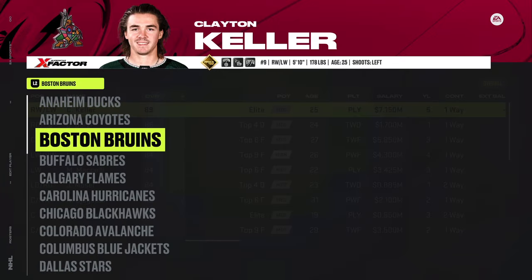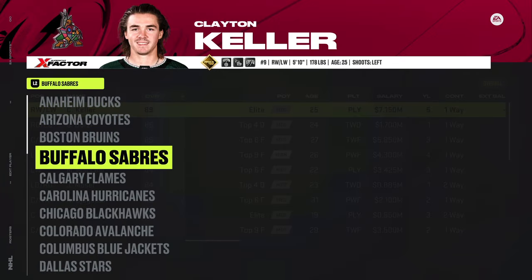Use the timestamp if you want to see how to remove or transfer players. Boston, Buffalo — no changes needed. Calgary — no changes needed.